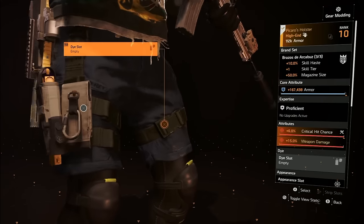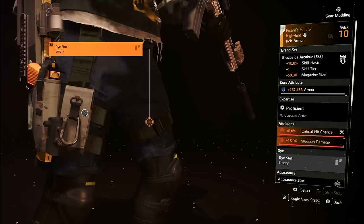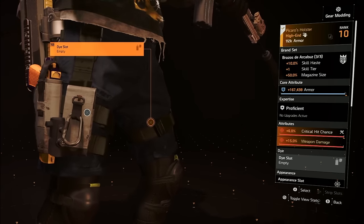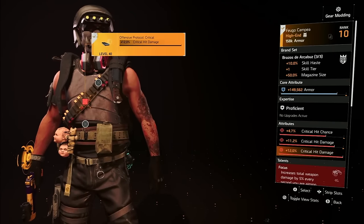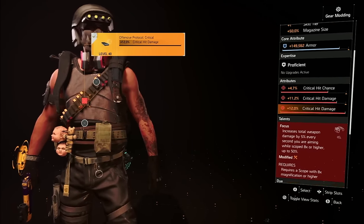For the holster, you want Piccaro's holster because we're after that larger magazine size, and it also provides a skill tier and skill haste, along with armor, crit chance, and weapon damage — so it's effectively a triple core. The chest piece also has to be Brazos to complete the set for the magazine size bonus, and I'm running armor, crits, crit damage, and the Focus talent on it.